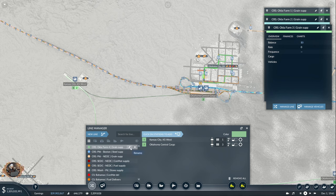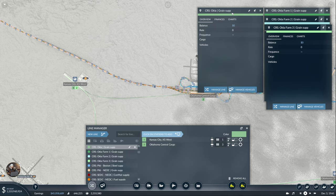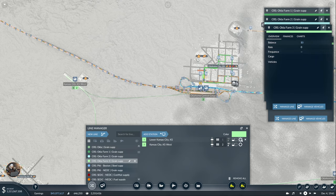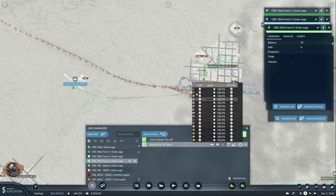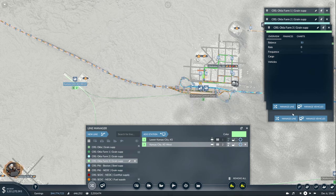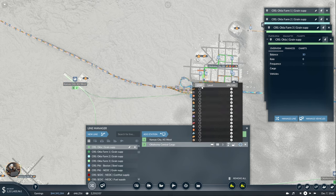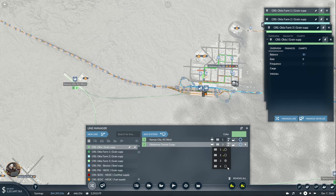Actually, this could just be Okla grain supply. Why not? The first stop is load and then unload. Here we have the same — first is load and then unload — and we also have four stops.